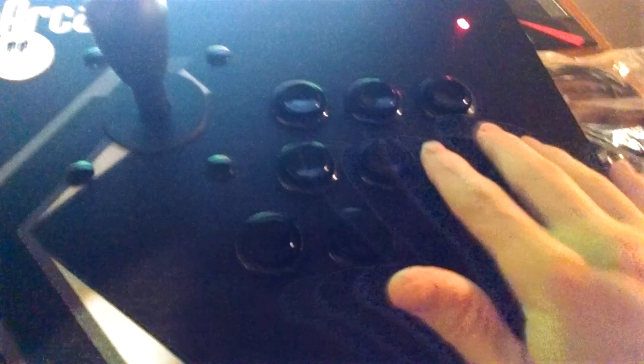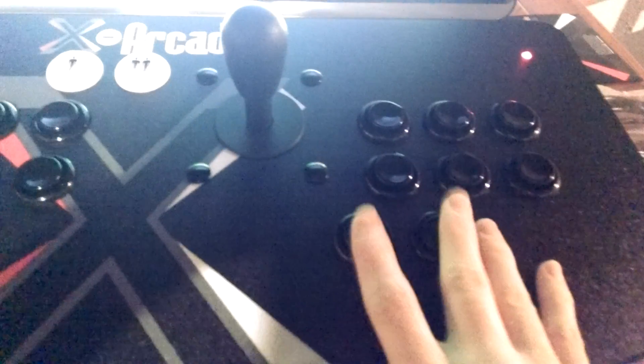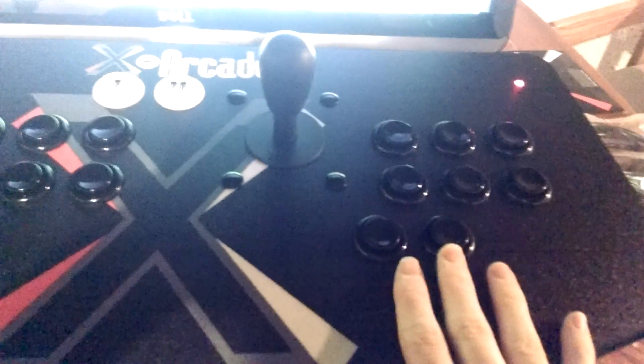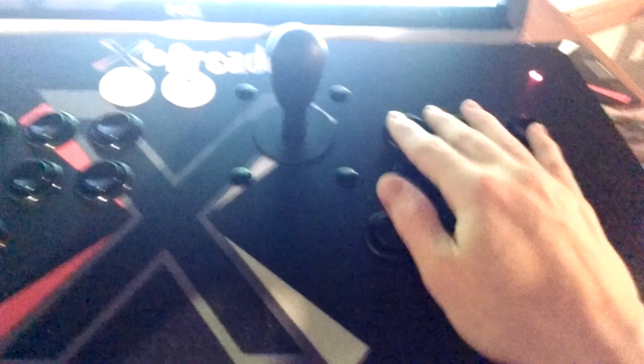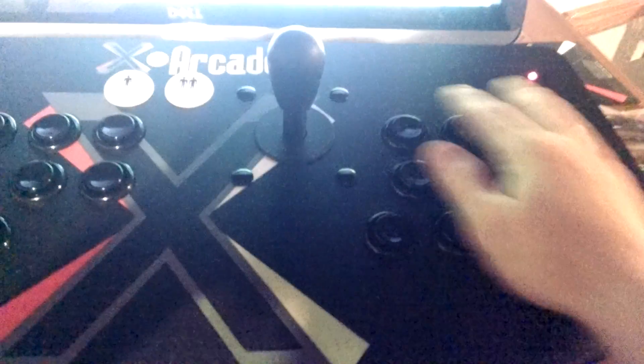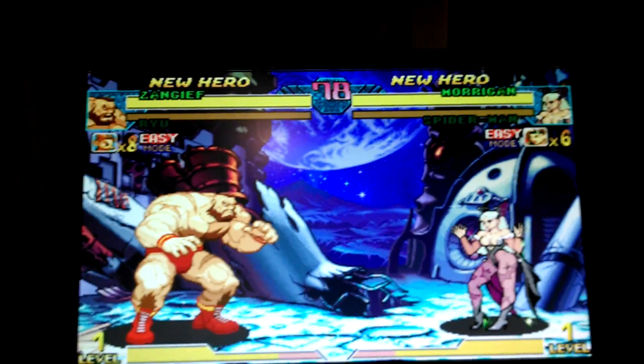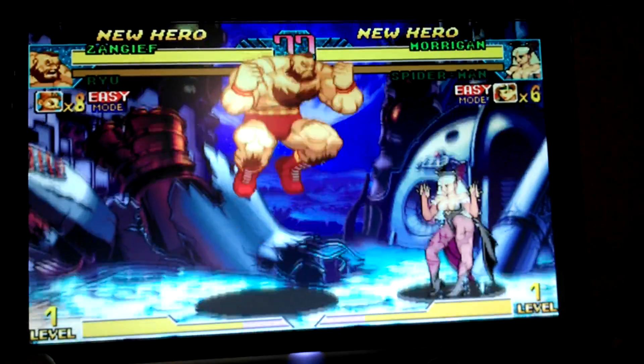So I'm using these for the punch, these for the kick. These two down here are not currently programmed for Final Burn Alpha — there was really no need. I didn't want them for start and select, because I didn't want them to be in the way while you're trying to control the keys. And this is really the better setup for Street Fighter and other Capcom games.